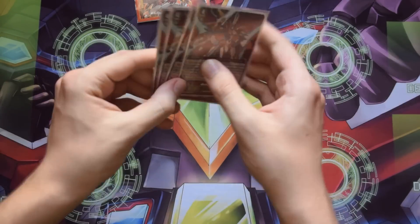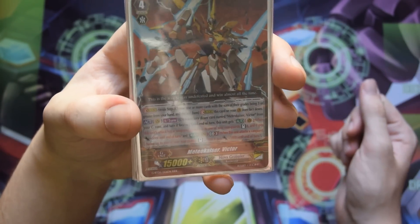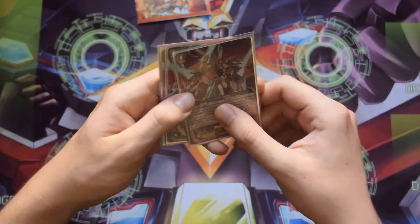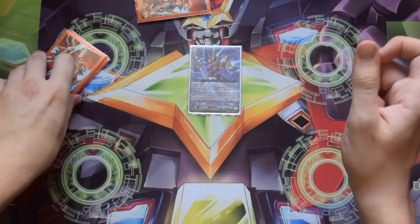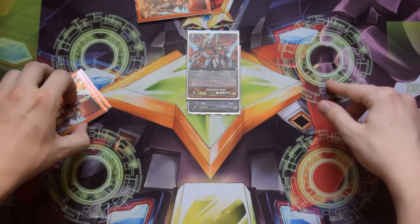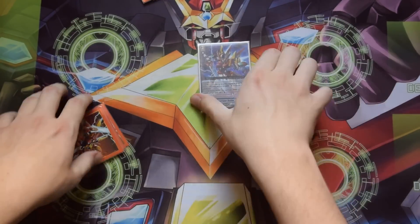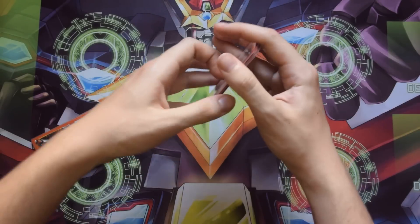For the G zone we play four of the brand new G unit Meteor Kaiser Victor. He's a persona stride with no other cost and has two skills: one, when he attacks the vanguard and it hits, you can stand a rearguard and give it plus 5k; and a GB3 skill where when he attacks the vanguard — no hit required — you can stand one rearguard and give it plus 5k. So when you stride on Victor you use Victor's skill to stand one rearguard, then use the stride's skill to stand another, and if you hit you stand a third. Chances are one of those rearguards is Runbowl who stands himself anyway. Check the combo video in the description for how to maximize this stride.